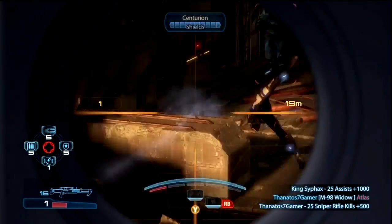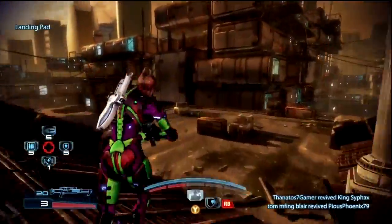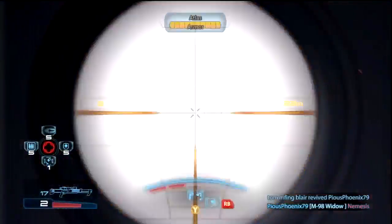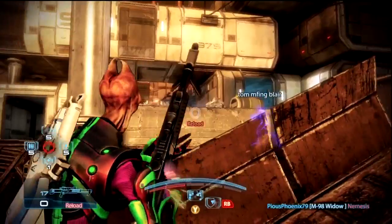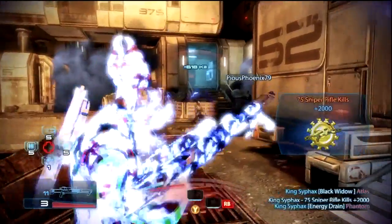Here's a clip just showing the headshot damage compared to the body damage. You definitely need to take advantage of aiming for the head when you can. And here's some Black Widow vs Atlas footage — you take out about 2 bars of shields and armor every time you hit them in the gold area of the Atlas, which is where the Atlas's head is. So you definitely want to aim there.